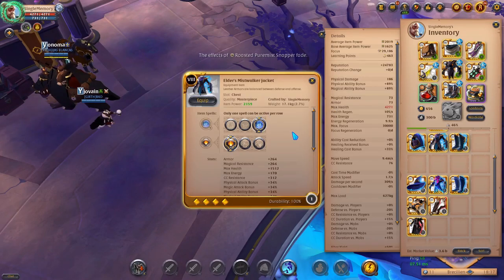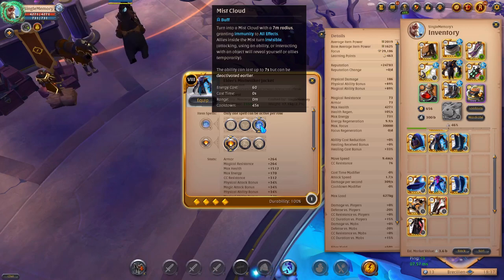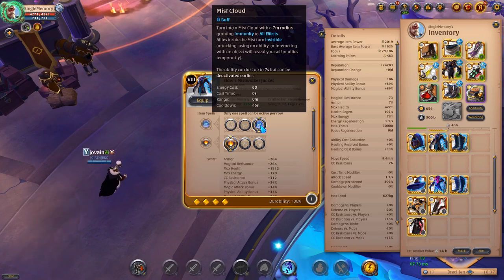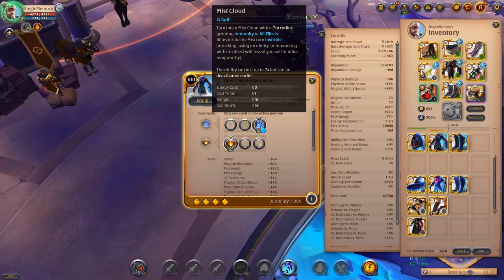Now we have the Mist Walker jacket. The ability here is Mist Cloud — turn into a mist cloud with a seven meter radius granting immunity to all effects. Allies inside the mist turn invisible. Attacking, using an ability, or interacting with an object will reveal yourself or allies temporarily. The ability can last up to seven seconds but can be activated earlier.